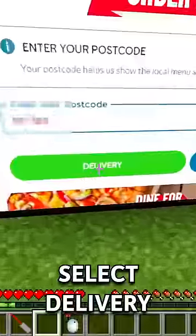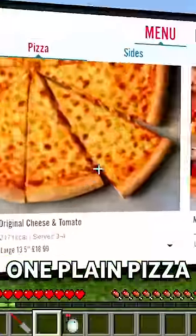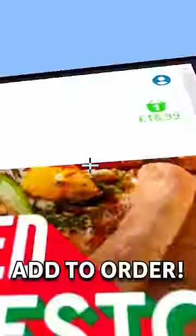Then we just need to select the right link. Now we just need to enter the postcode. Select delivery. One plain pizza. Let's click that. Add to order. Check out now.